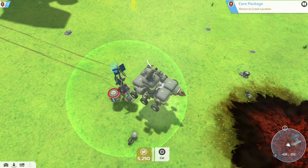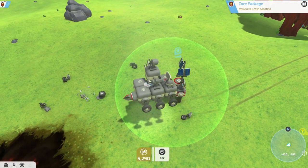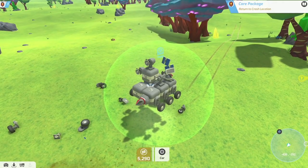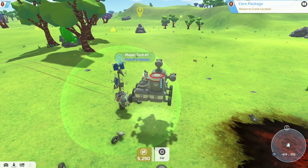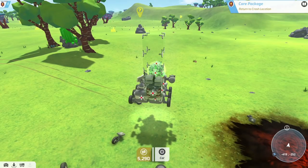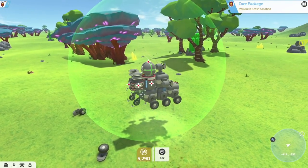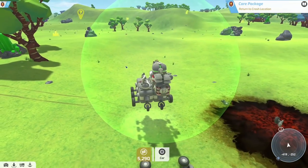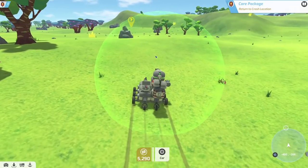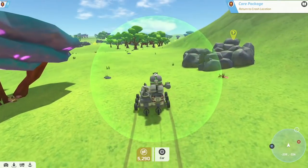We'll throw a little drill on the front here - wonderful. We have way more wheels than we know what to do with. We don't have a storage thing yet so we can't send them to the base. We'll throw the battery on here, throw a little shield on here, and we'll throw this guy on here. Probably should put some deals on the back that way we don't get too back-end heavy. A care package - that is exactly what I need right now.